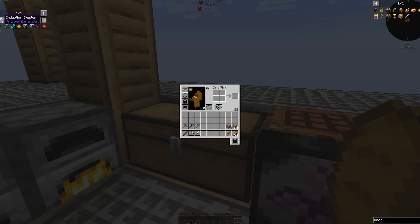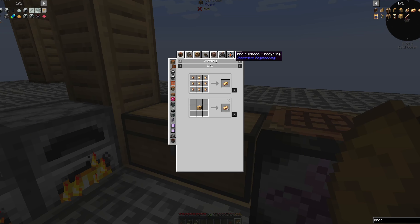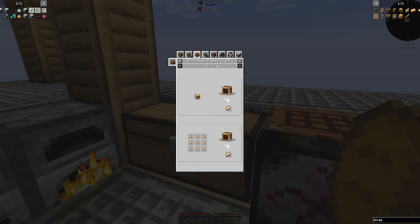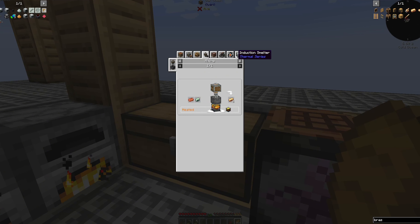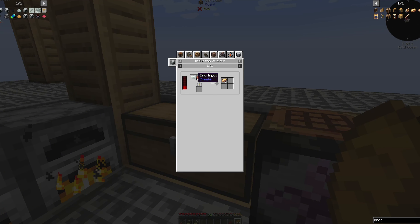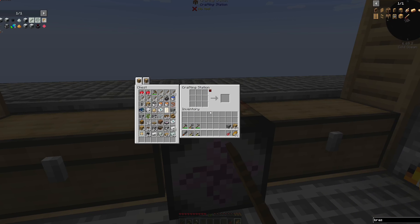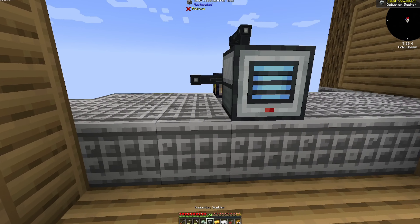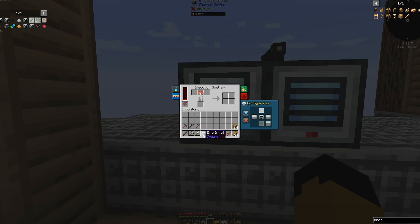With that, we're going to be needing to make an induction smelter. That is because we're going to need bronze. The way I'd typically do that would be with a press or with mixing in Create, but we can actually use the induction smelter and use zinc and copper to get two brass ingots. I believe I have everything we need — we'll throw it down and get copper and zinc in there, and that should start producing bronze, which it does.